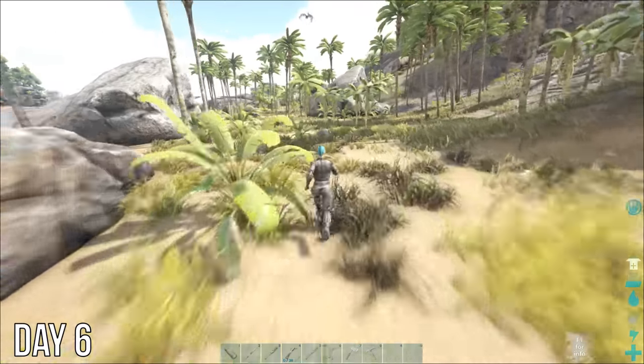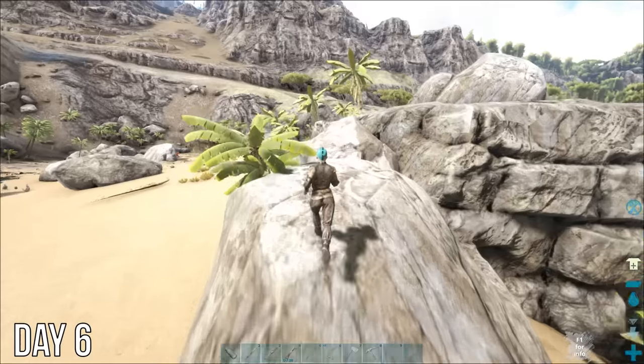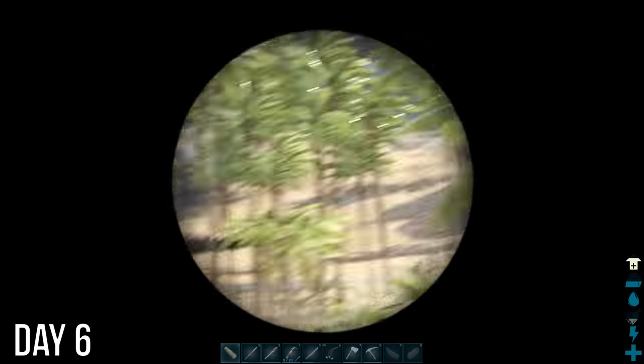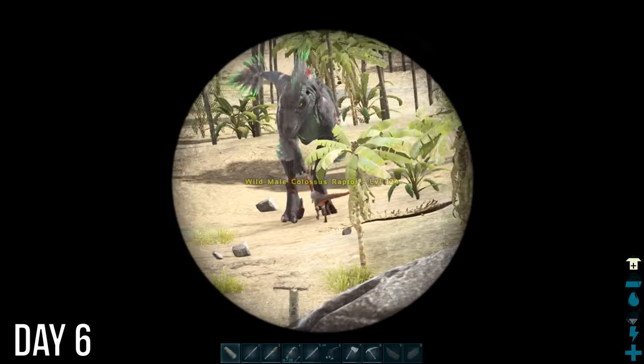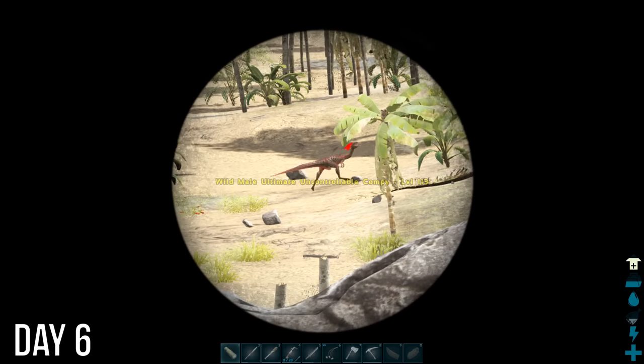Day 6, I upgraded to hide armor and spotted something giant on down the beach. All I could see were dust clouds and trees falling, so I climbed up on this rock to get a better view — Colossus Raptor! That compie's gonna get wrecked. Or not. You just enjoy your dinner there, buddy — I think we're gonna head back to the other beach.